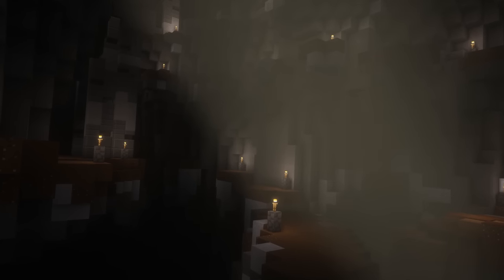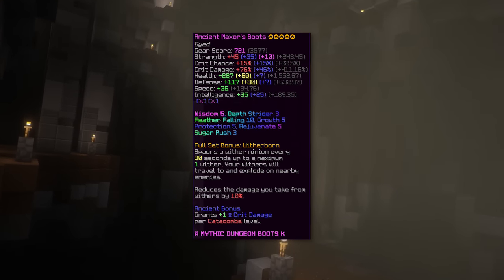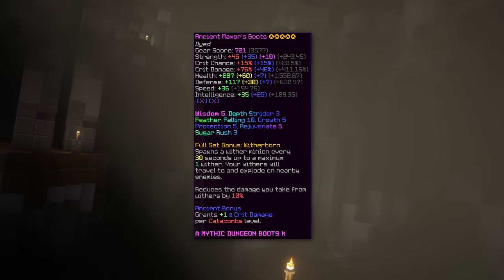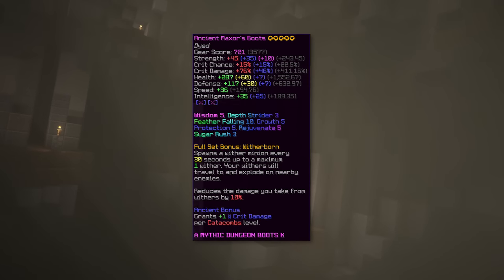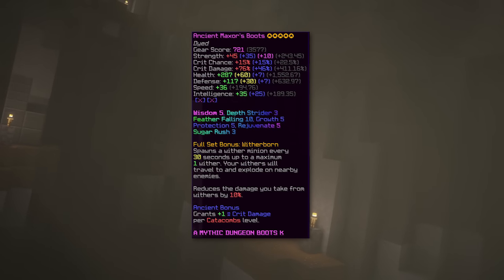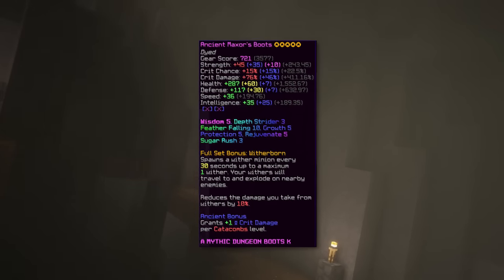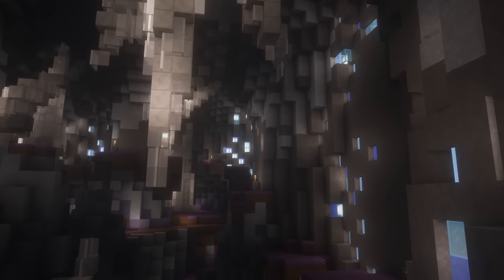A bonus armor piece to consider is the Maxa boots, also from the wither family, focusing mainly on speed and requiring 4-7 completion. The necron boots will be better for damage, but since speed is somewhat annoying for clearing, many players use Maxa boots for the speed. I would personally say only use them at a higher stage in the game.